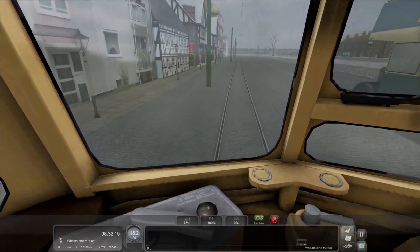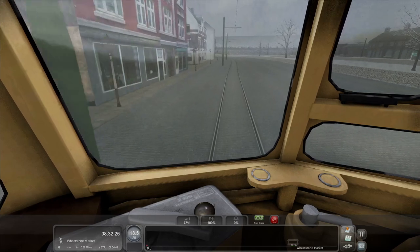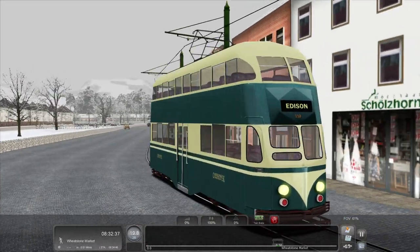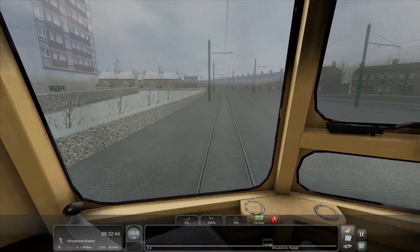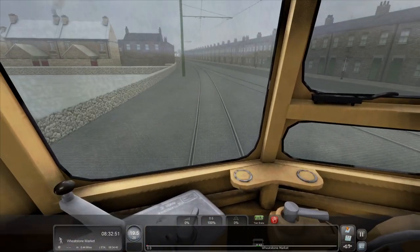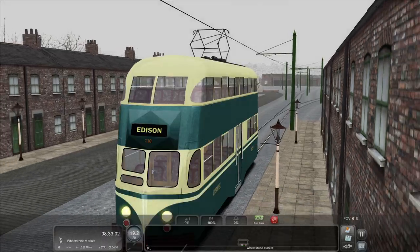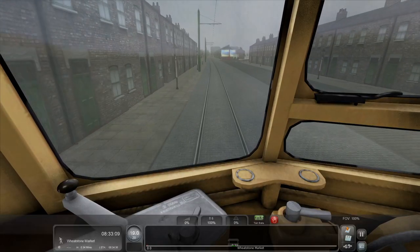The tram car does come with the map download and it all comes as one package, so you don't have to be downloading a million-and-one dependencies. It's probably one of the better routes to download, and as I say, it's free. And to say it's a free map, it is absolutely stunning. The unit we are driving today is a fictional one — the map is fictional — but is numbered 110. It seems the camera view issues are caused by the map itself; that's the only fault on this route at all.